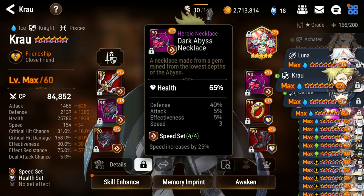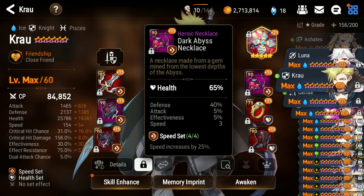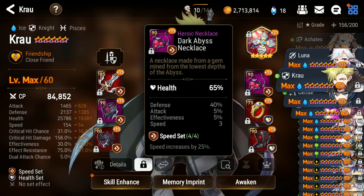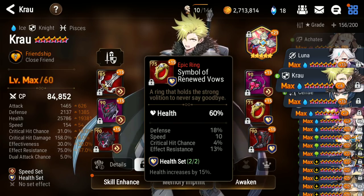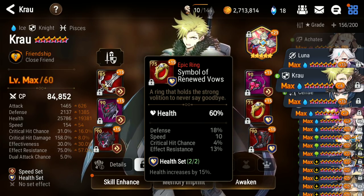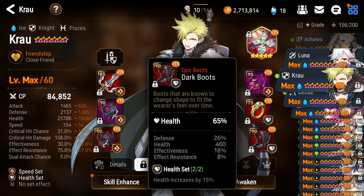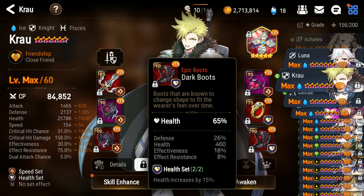This one is just full-on defense necklace. Unfortunately the last roll was a three roll, so when I reforged it it stayed as a three — if it was a four it would have gone up to five. This one is just for speed because he actually needed some speed. The boots are also full of stats with defense, flat HP, effectiveness, and effect resistance — all useful stats for this guy.